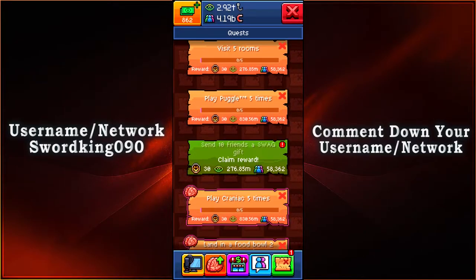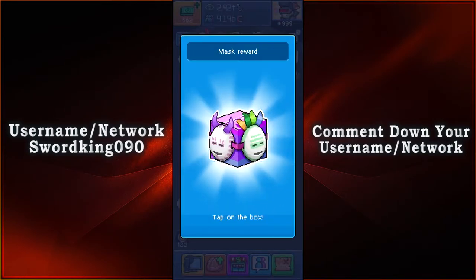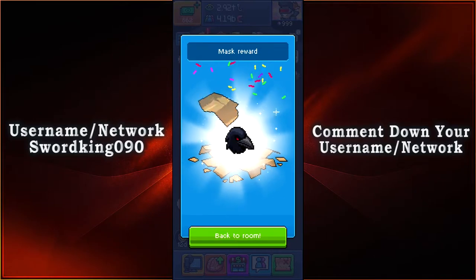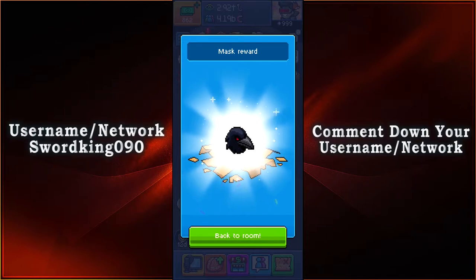Without further ado, let's go ahead and just do this one little quest and get that out of the way so that we'll be able to open up the last mask reward for the event. Just a few taps here and there, and look at that — we are our very own raven. And nevermore, of course, the raven!